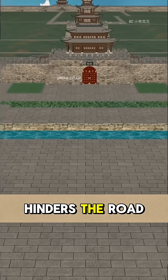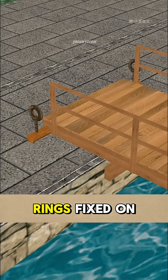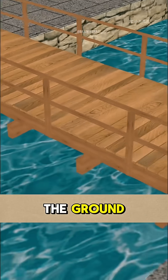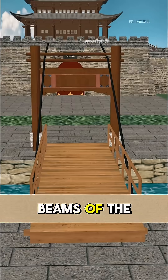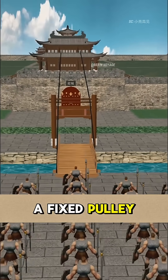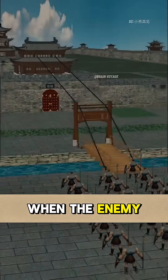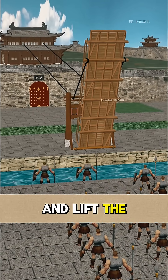But it also hinders the road to the outside of the city. So you build a wooden bridge outside the city gate, with two iron rings fixed on one end to the ground, and the other end wrapped with ropes on the left and right beams of the wooden bridge, connected to the city tower by a fixed pulley on the bracket. When the enemy comes, the soldiers in the city tower can pull the ropes and lift the wooden bridge.